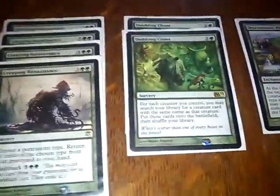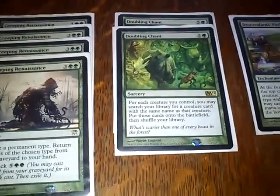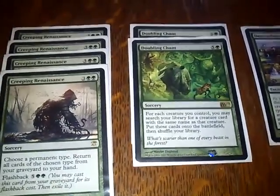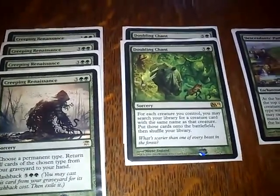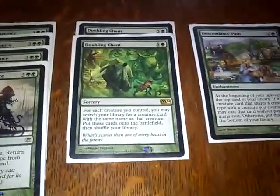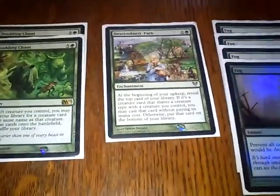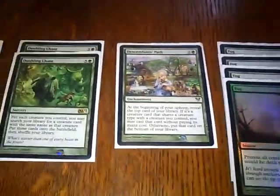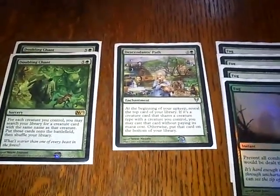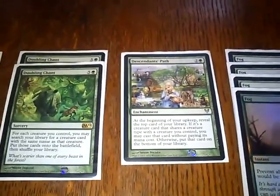Then we've got 2 Doubling Chants. That goes for more Elves — you've got a couple of Elvish Arch Druids, a Garruk's Horde, and a few Llanowar Elves on the table. Bam! You've just doubled your army. It is insane. Then we've got Descendant's Path, which I was trying out and I'm definitely keeping — it's also gone into my Knight EDH deck. At the beginning of your upkeep, you reveal the top card of your library, and if it shares a type — e.g. Elves — you can put it on the battlefield for free.